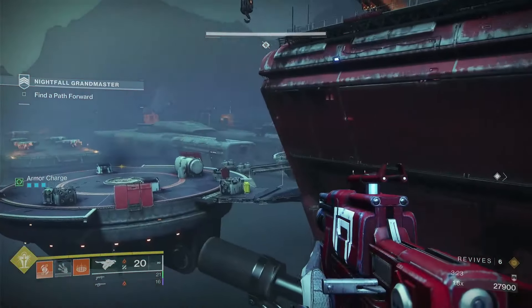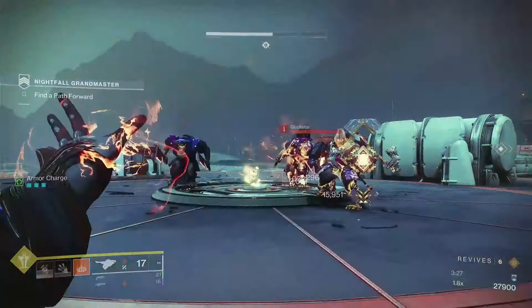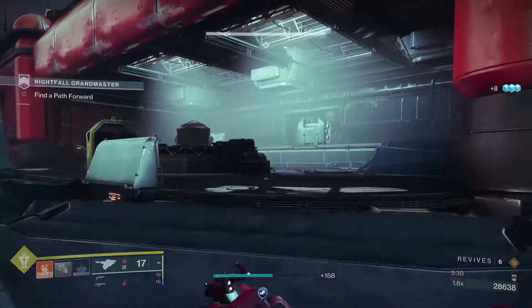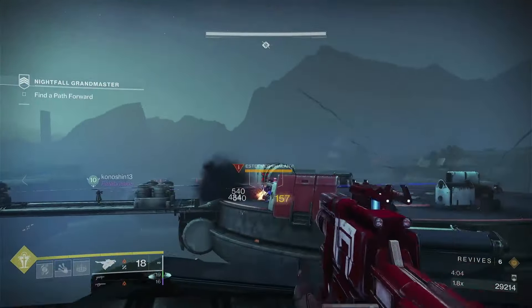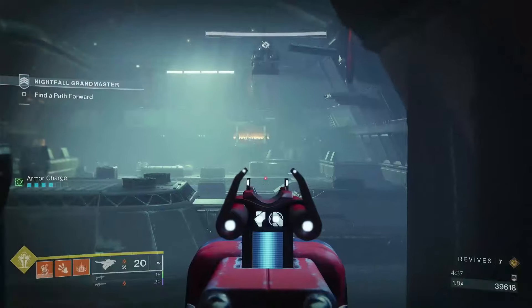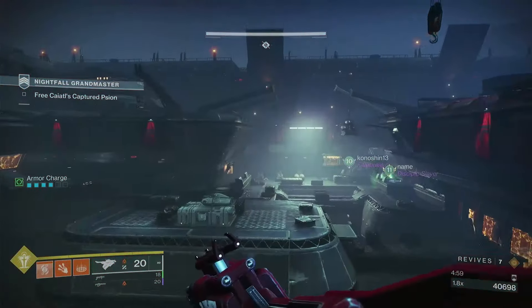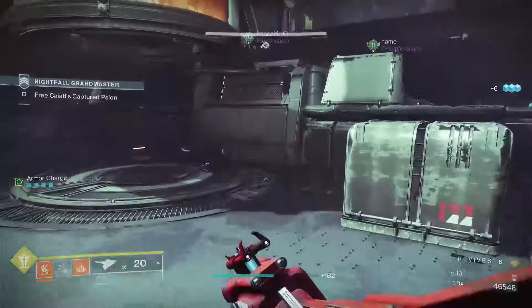Once all enemies have been defeated, take the jump pad across where you start encountering the new aspects of this strike. You'll be confronted with a bunch of ads that spawn in. I went to the right-hand side to deal with the two Scions hanging out over there so they wouldn't be a problem. A Barrier champion is going to spawn — deal with him. You and your team can sit on the platform and shoot at enemies from across here, or just jump across and deal with them head on.